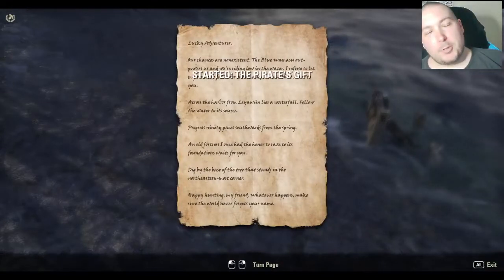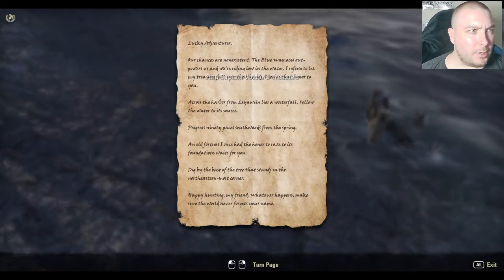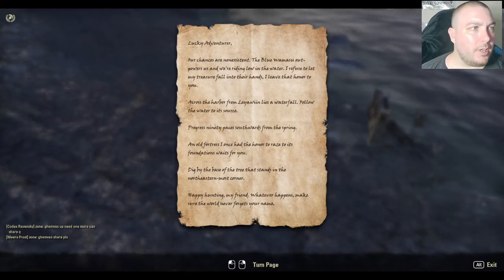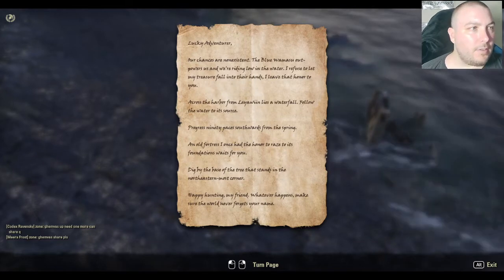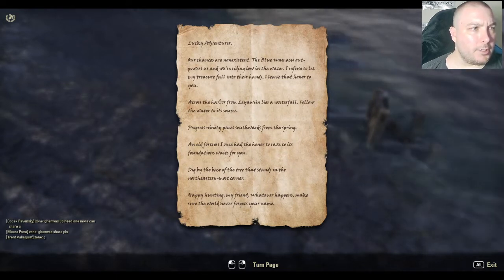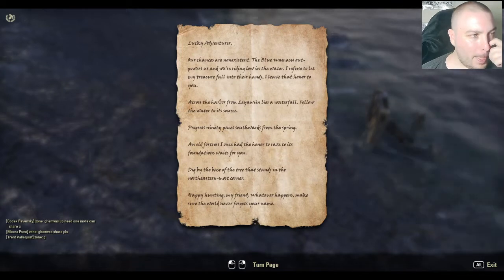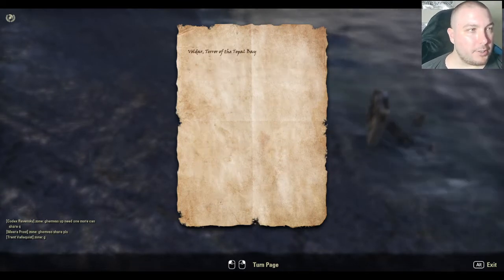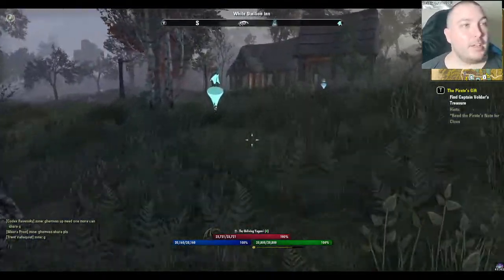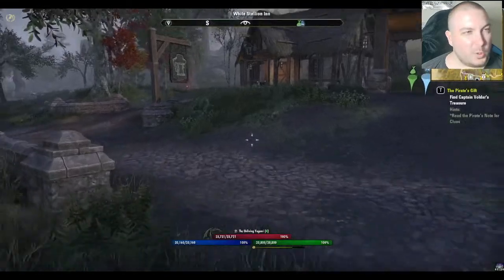We've got a note in a bottle here. 'Lucky adventurer, our chances are non-existent. The blue Huamasu outpowers us and we're riding low in the water. I refuse to let my treasure fall into their hands — I leave that honor to you. Across the harbor from Leowin lies a waterfall. Follow the water to its source. Progress 90 paces southwards from the spring. An old fortress I once had the honor to raise to its foundation awaits you. Dig by the base of the tree that stands on the northeasternmost corner. Happy hunting, my friend. Whatever happens, make sure the world never forgets your name. Voldar, terror of the Topal Bay.' So some pirate buried a treasure, as you would expect pirates to do. We have clues of how to access it, but that's way over here so we'll get to it when we get to it.